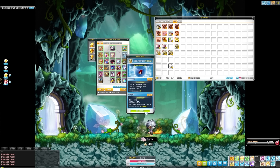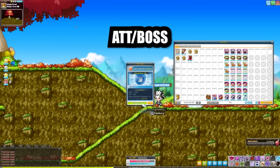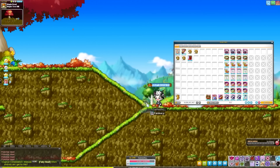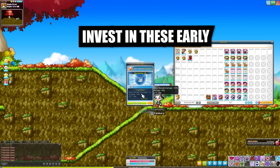Cubing does cost quite a bit of money, so here is where you should first start. The first thing you should be cubing is your weapon, emblem, and secondary. Those are the main priority and you should be cubing them to legendary with two lines of useful stats per piece — any combination of attack, attack/boss, boss/IED, or attack/IED. Getting two-line legendary on these three pieces could range anywhere from three to ten billion total.